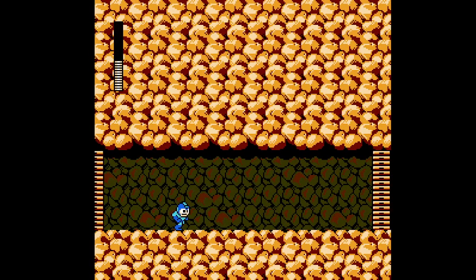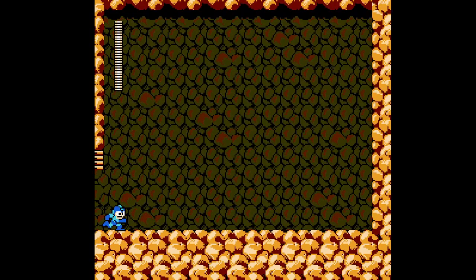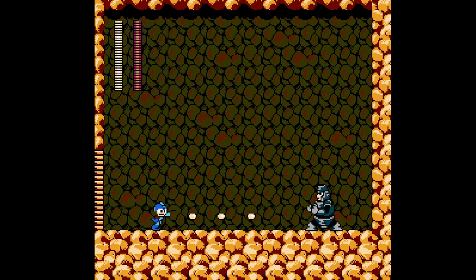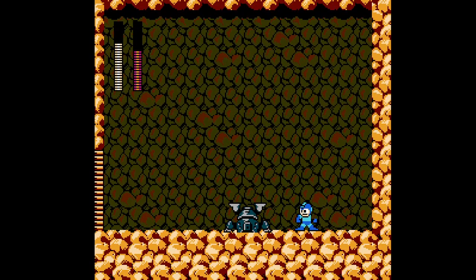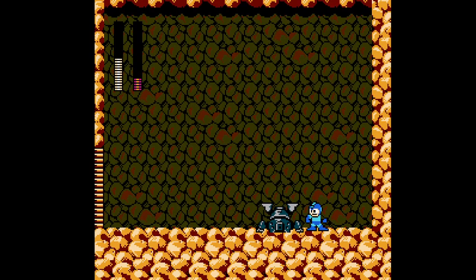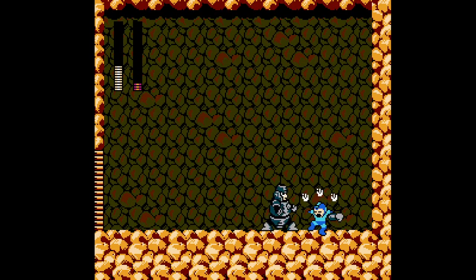Anyway, we get through the Boss Gate to fight Hard Man. If you've mastered the slide from practicing throughout the stage, you'll have no trouble avoiding his jump attack, and good jumping will help you avoid his hard knuckle. The trickiest bit is making him dead. He takes a ton of hits, and as usual for this game, deals massive contact damage. But remember the stage was kind enough to give us a free E-Tank, so we have up to two full health bars to take him down. A fair fight, I think. And with that, we finish off Hard Man.